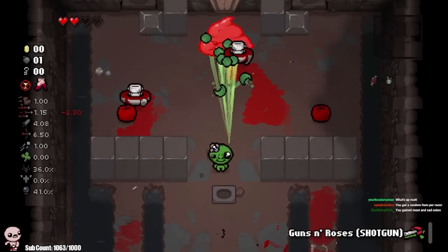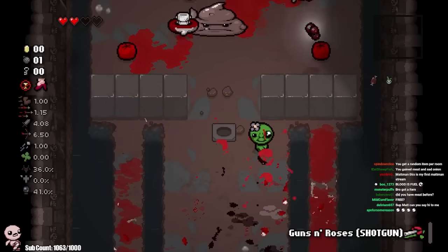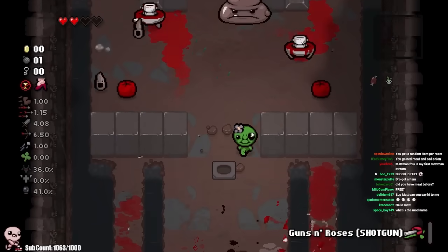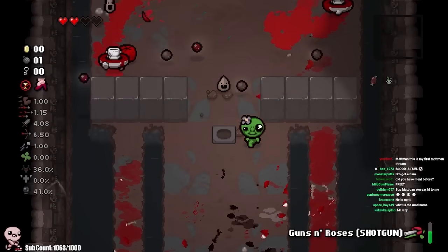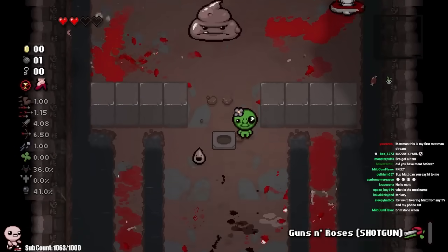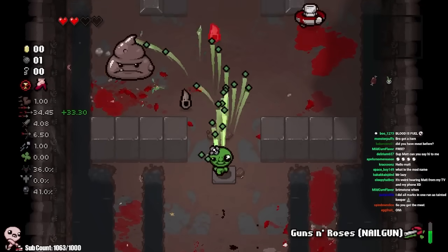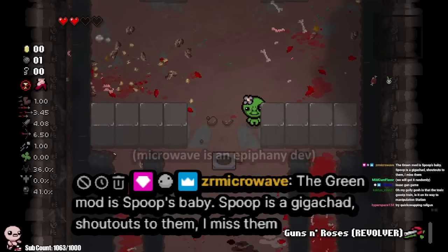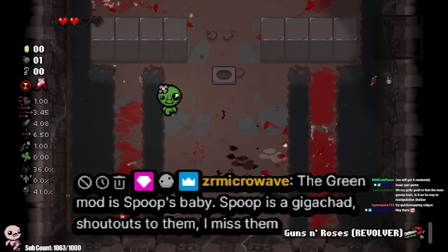This is definitely a shotgun moment. There you go. You get a random item per room. Oh look at that. Thank you. We're actually gaining what appears to be meat as well as sad onion. I'm gonna charge up and try and kill that guy. That was a really good use — that's just the nail gun. I really like the quick switching mechanic. It feels great. Green mod is Spoop's baby. Spoop is gigachan. Shout out to them, I miss them.